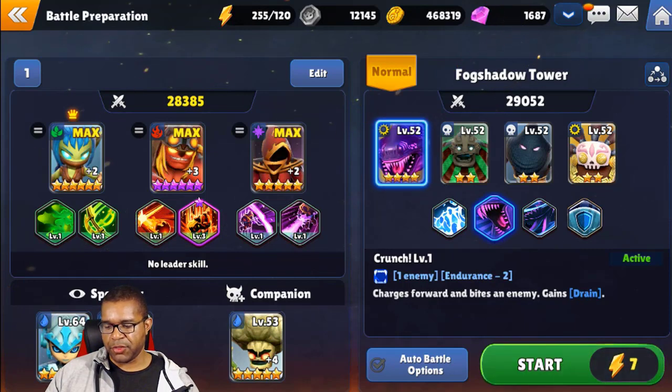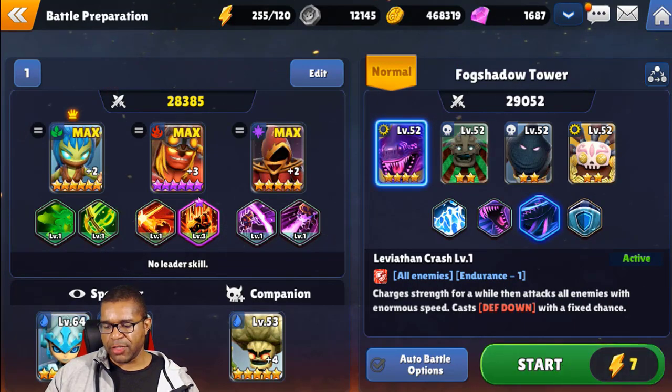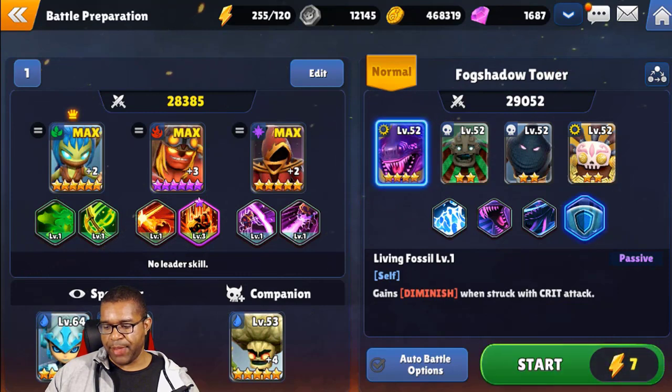The next ability provides a draining mechanic so the boss can get a little bit of life. And the next one is an AoE Defense Break that can definitely up the damage he's going to do on us if we get unlucky. Now, his passive is kind of nice: if we land a critical attack on this unit, we're going to gain a Diminished effect. So if you've pulled Nightfall and throw her in here, not only are we going to get Diminished stacks from Nightfall, but we're also going to get some from the boss passive.